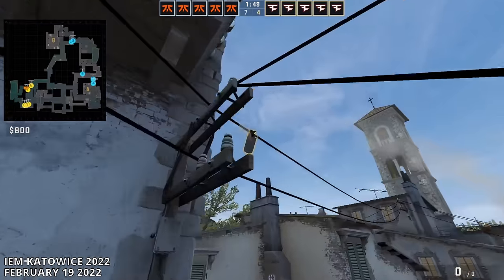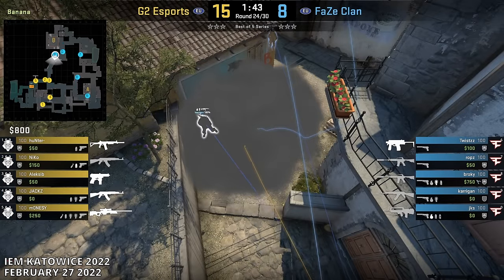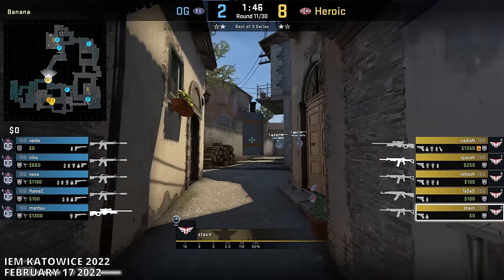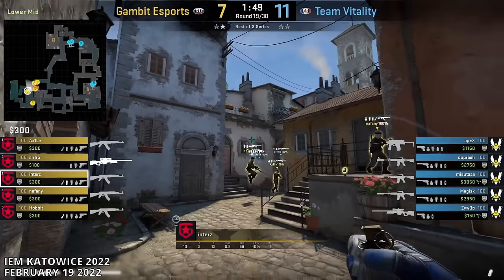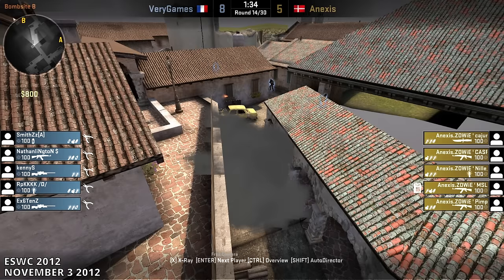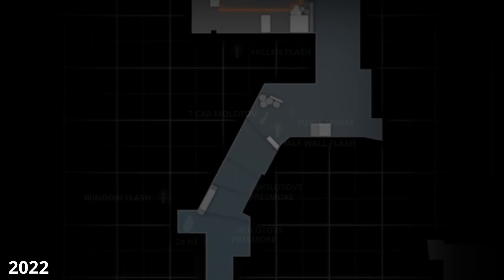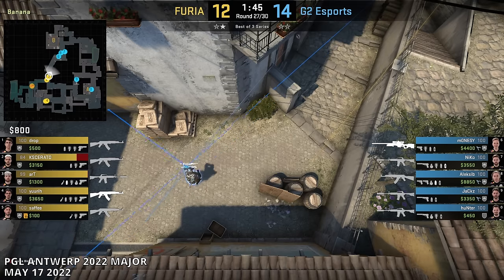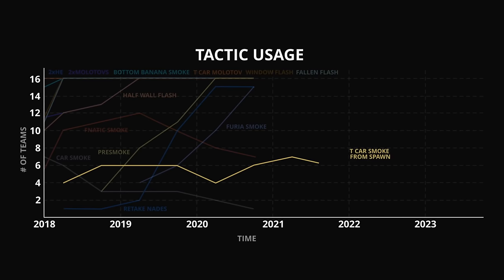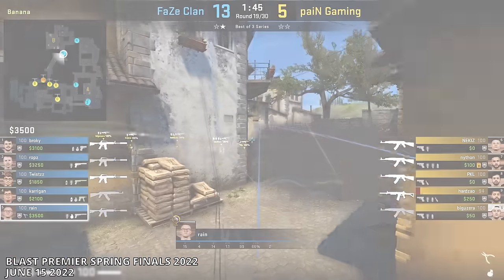So in early 2022, T's made an adjustment — they began smoking the car choke point more frequently to deny these pushes. Having this smoke, even if it wasn't perfect, closed off the gap in the Furia smoke to ensure CTs couldn't peek down. As throwing the smoke freehand from the bottom of Banana wasn't always reliable, set lineups became more popular. Set lineups for the T car smoke had existed even on the old Inferno back in 2012, but it was only now in 2022 where the smoke became necessary. It didn't fully replace the Molotov, but throwing it more often discouraged CTs from peeking down Banana, and it could be thrown alongside the typical car Molotov, making it harder for CTs to commit. As the T car smoke became more popular, it ultimately reduced usage of the Furia smoke.